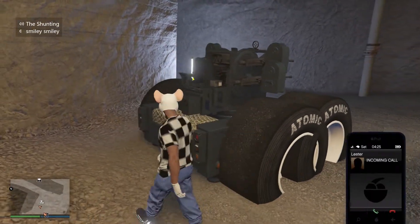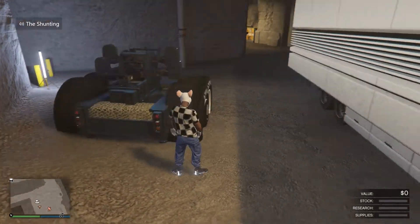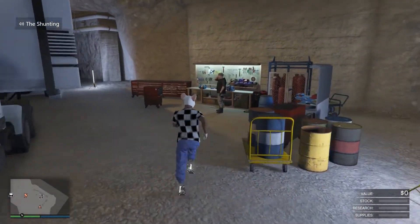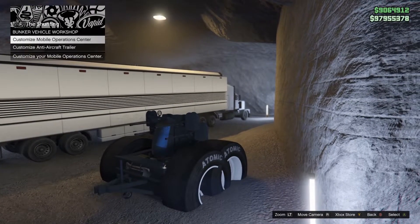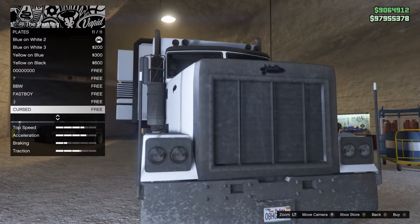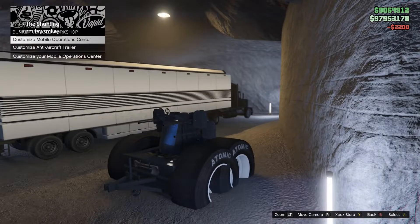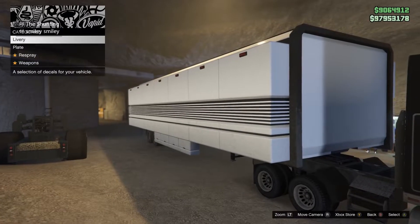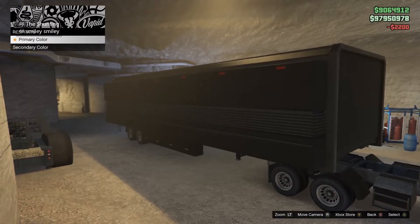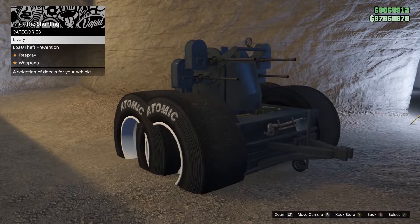Now I'm going to show you how to transfer all the mods from the AA trailer to your Mobile Operation Center. Go to the workshop — it is very simple. Go to customize the cab and change anything on the cab — it doesn't matter what you change, just change a color or something. Back out, then go to customize the trailer as well and change something on the trailer — any color, it doesn't matter. Back out.